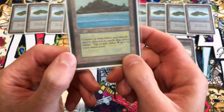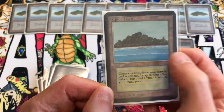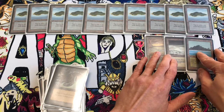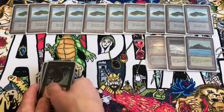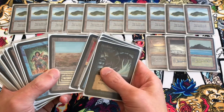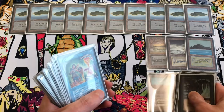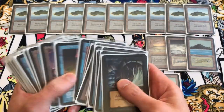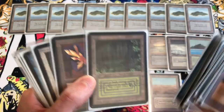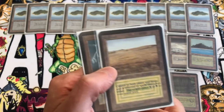Underground Sea, Tundra, and Tropical Island is the other blue dual land we use. Alpha Tropical Island has a misprint — they credited Mark Poole as the artist when it was actually Jesper Myrfors. Those are the blue duals in the deck. We also have the off-color duals: Scrubland (white-black), Bayou (black-green), and Savannah (white-green).